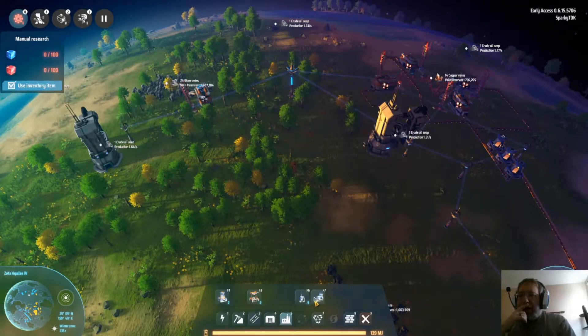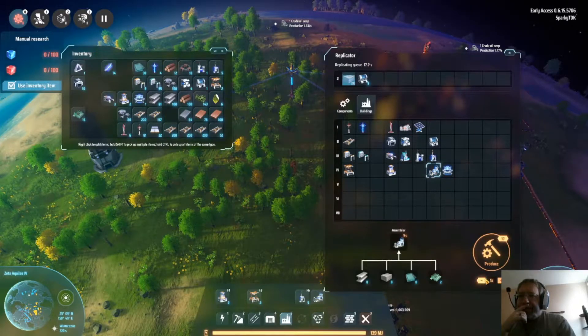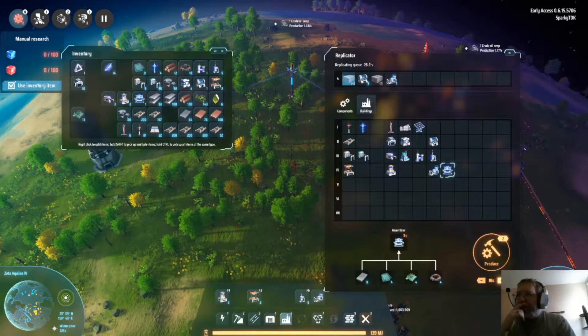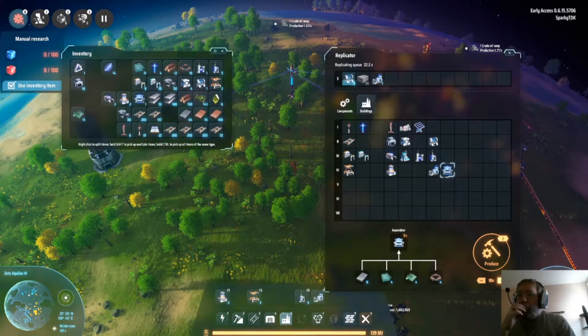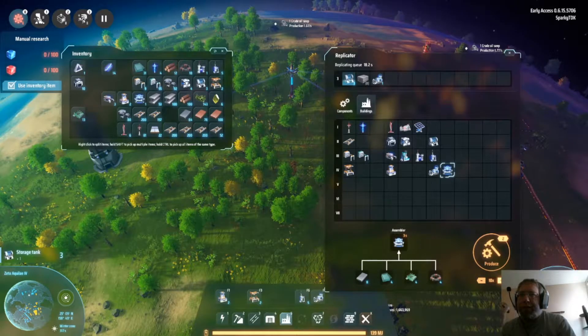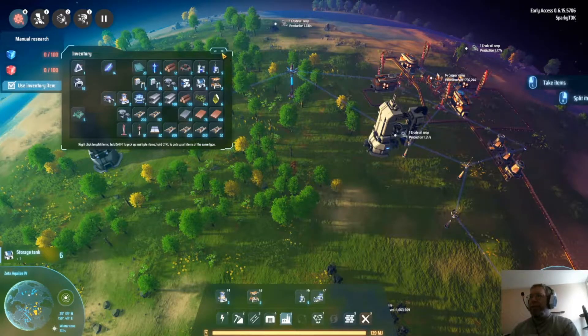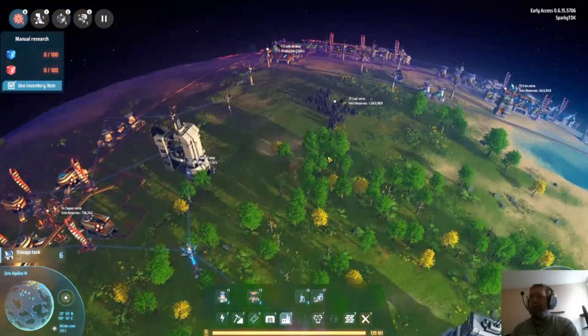Let's make a chemical plant. We're gonna need a bunch of these - we can make two. We've got one, we're gonna need four plus five which is nine, and that means we need four of those.